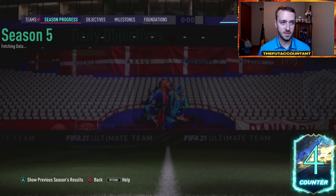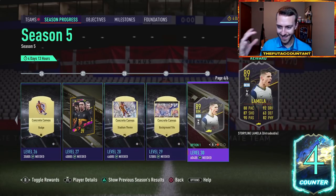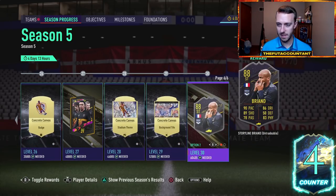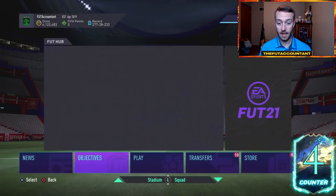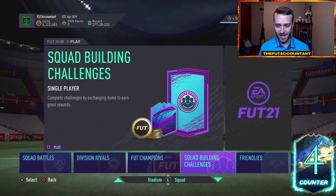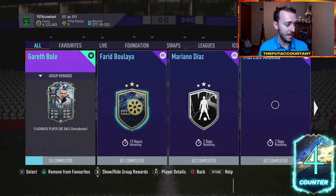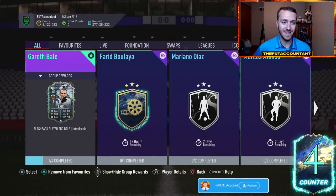New icon swaps potentially, with the whole set of icon swaps ending and the whole season ending this Friday. We'll get new season progress players for level 15 and level 30. This is your last week to get to that level 30 grind if you really want Lamella, Brienne, or Candreva. The big thing going on in this game right now is the upgrade packs.